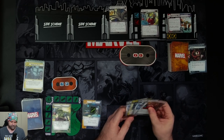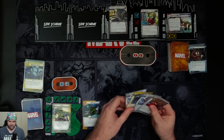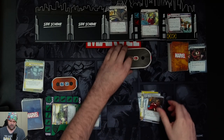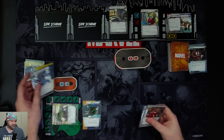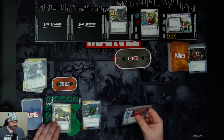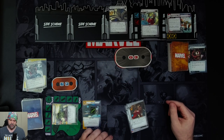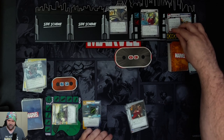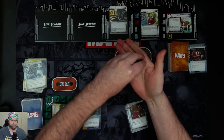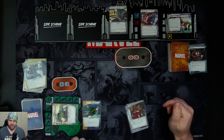It's our turn again. We attack for three. Then we use Overwatch plus Limitless Stamina to ready our hero, and attack for another three. When Collector would be defeated, we remove three threat from the main scheme and flip this card — that takes threat down to four. Collector now has a scheme of zero and attack of zero; he loses his bonuses from the main scheme.